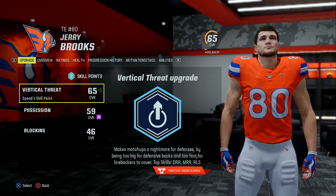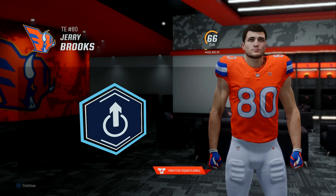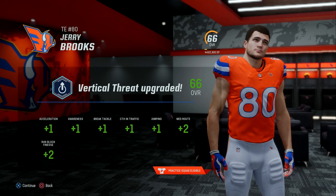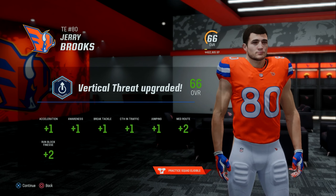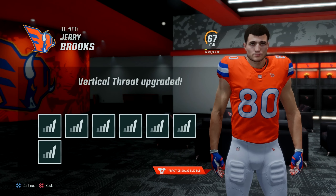We have a couple upgrades to get to here to start this episode. The first one is going to be Jerry Brooks, who actually has two skill points to use. We're going to use them both on vertical threat, and here he'll get plus 1 acceleration, awareness, brake tackle, catch in traffic, jumping, 2 to medium route, and 2 to run block finesse. Then we'll go right back to vertical threat, already up to a 67 overall.